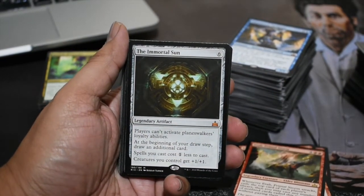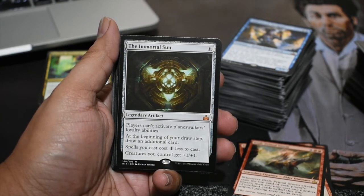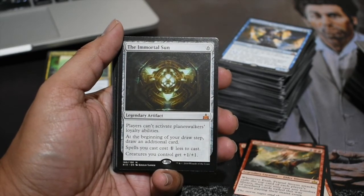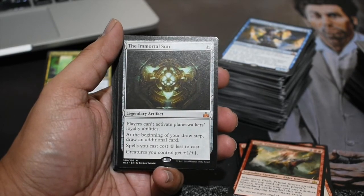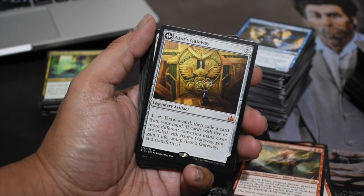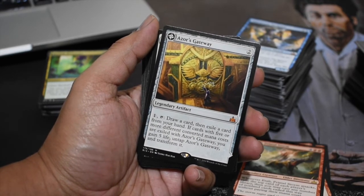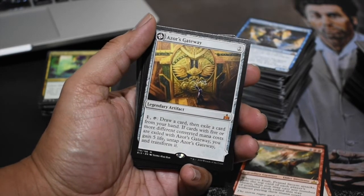Immortal Sun was a tough decision — it's going to be strictly a Commander card. I don't think you'll see it in Standard, and Commander prices move really slow. So it's really tough to hold onto a $6-$7 card hoping it goes up, when it might just drop to $3. I decided to just go out and sell the Immortal Sun. The Gateway — I really hoped someone would play it, but exiling five cards means you're five cards behind, and with Ramunap Red, Pirate Aggro, and Blue-Black Aggro in the format, being five cards down is not the best position. Selling it at its current price is the best bet.